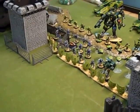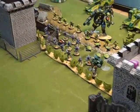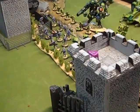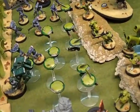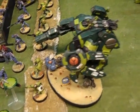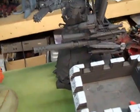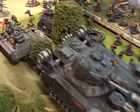Tau and Orcs won the roll off and elected to go first. Because of the Orc Warlord trait, they determined night fighting and are taking it for turn one. Their deployment is a gun line with Kroot, Marker Lights, Fire Warriors, the Riptide, and Hammerheads in the back. The two Battle Wagons have the two squads of Boys, and the Stompa has three HQs. Our side has the Baneblade and Wyverns up front.